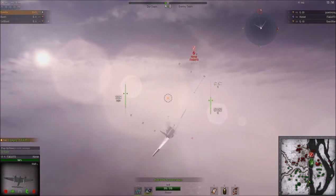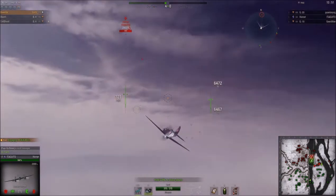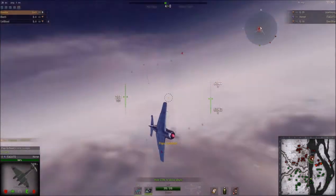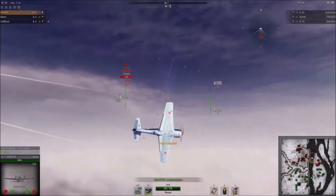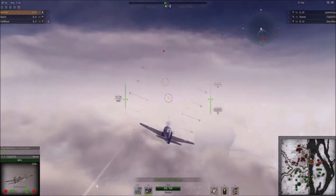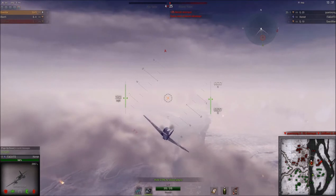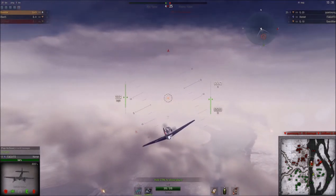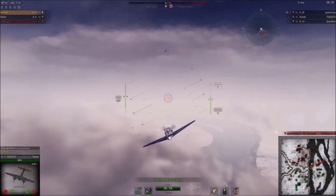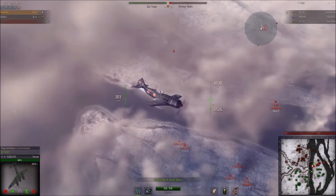The La-9 certainly can get up in altitude, but in this instance, two of my enemies are going to be low on the ground, so I actually start quite low. I'm happy to find the Hornet as early as I do in the match here, and I want to kind of feel him out and see what he's going to be doing. He made a pass, and he's not trying to turn fight me, which does not bode well for me in this.